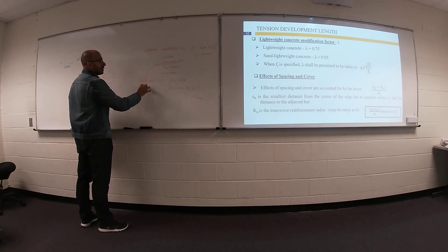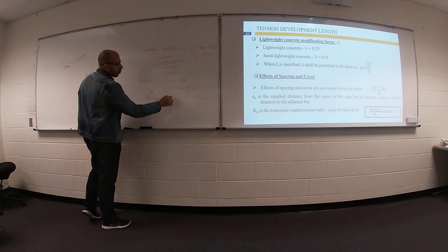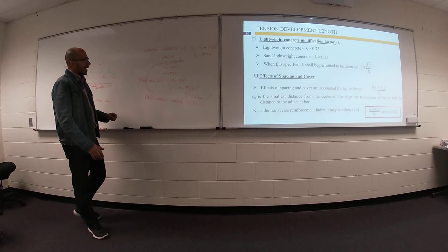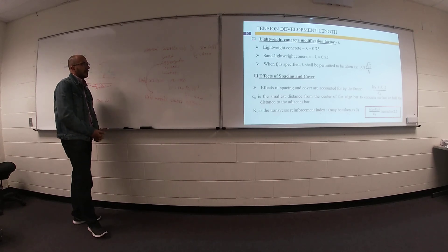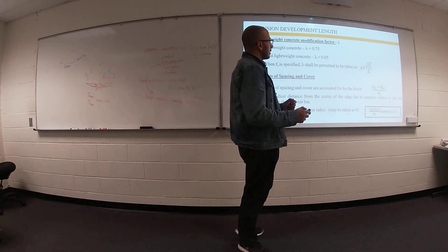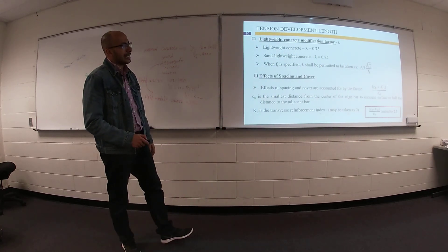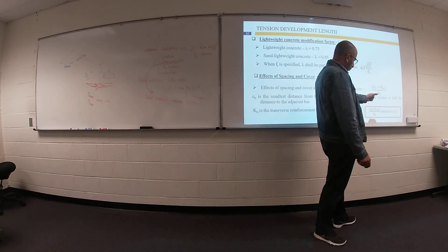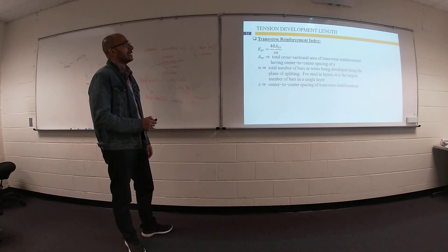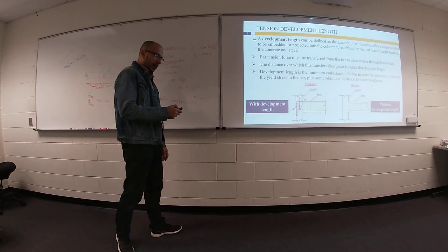Lightweight concrete uses a specific type of aggregate called lightweight aggregate — not ordinary gravel or stone, but something that gives the same strength with less weight. If you are using lightweight concrete, use λ = 0.75. If the tensile strength of concrete is given, you can get your value of λ from the equation. We also have another factor: (CB + KTR) / db, where db is the bar diameter, CB is the cover, and KTR is the transverse reinforcement index, which you can take as 0 or calculate from the equation.